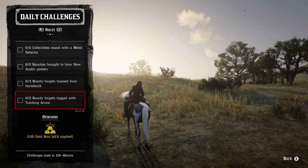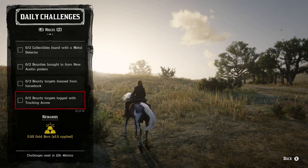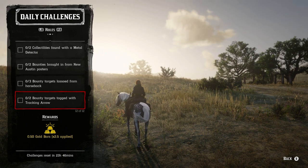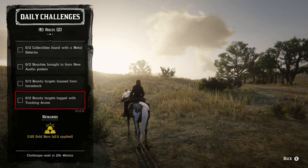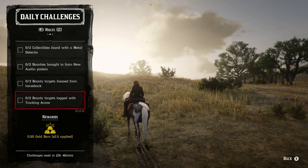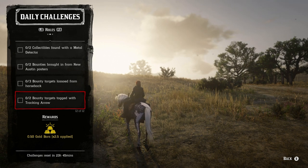We have two bounties brought in from New Austin — you're looking at Benedict Point, Armadillo, and the Tumbleweed area. We have three bounty targets lassoed from horseback — make sure you're lassoing them from horseback. And then last, we have two bounty targets tagged with tracking arrows. You have to buy the pamphlet in order to do this — it is quite expensive, so if you don't have the money, save it for something else. The only time you're ever going to use tracking arrows — same thing with toxic moonshine — is for the daily challenges.